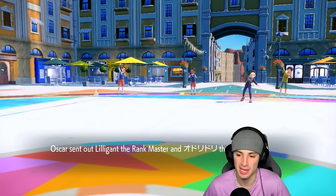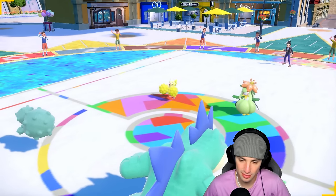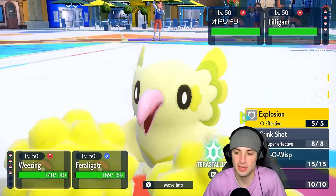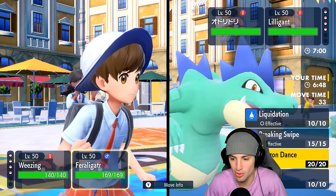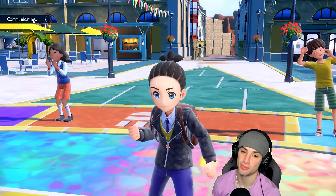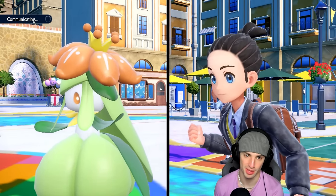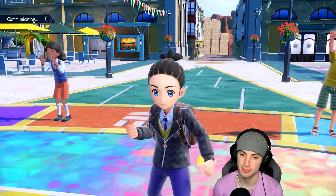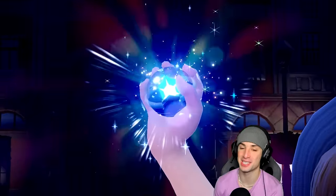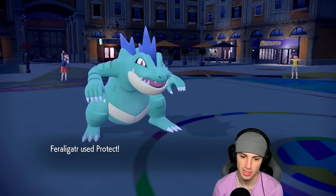They end up going Quaquaval alongside Oricorio. Quaquaval has to have a move that pairs up with Dancer, so I'm okay with this. One thing they don't know is we don't have Neutralizing Gas — hopefully they didn't notice. I'm going to Normal Tera and explode while Fraligator simply protects. I doubt they protect, so hopefully I can just launch the Explosion and get rid of Oricorio, which would be massive. Sleep Powder targets Fraligator, but since we're protecting, it's a great call.